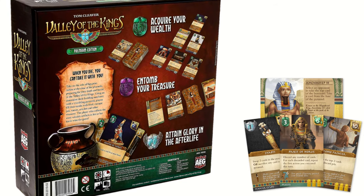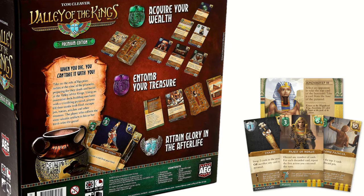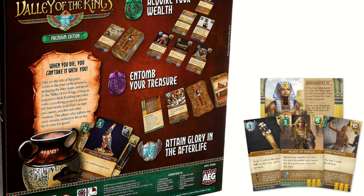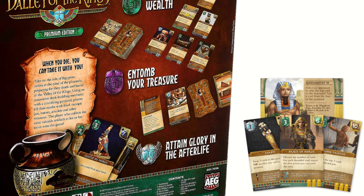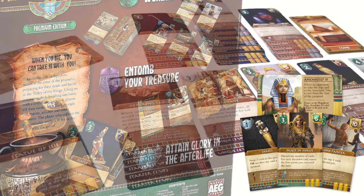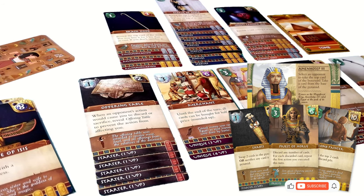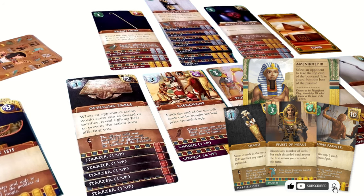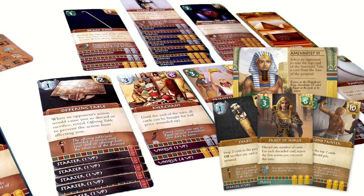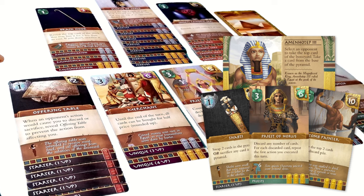The pharaohs featured in the game include historical figures such as Khafre, Khufu, Ramses, Tutankhamun, Cleopatra, Djoser, Hatshepsut, and others. Players engage in strategic decision-making involving the purchase, play, and entombment of cards. They must vigilantly observe both the cards on the pyramids and the cards they hold in their hands. The cards are large and user-friendly, making them suitable for educational purposes as they provide explanations and clear images of pharaohs, Egyptian gods, rituals, and precious treasures intended for the afterlife.